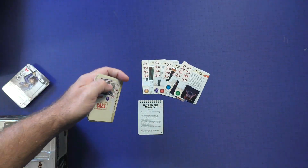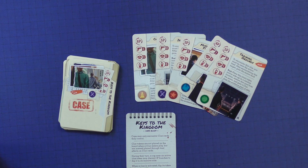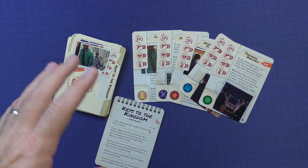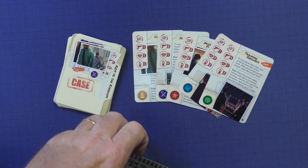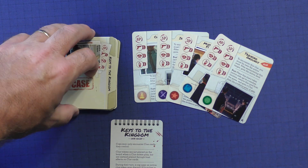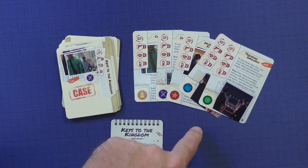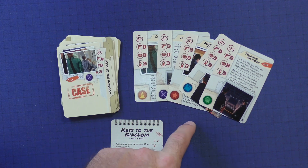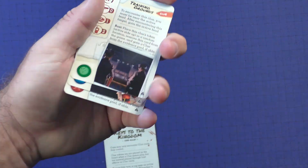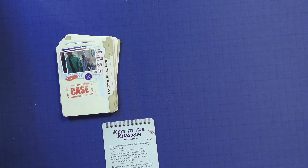That's frustrating, because you're building progress up and then these case cards are undoing them. What you're going to want to do is get the clues out, leave them active — even though some cards will trigger negative effects while they're active — and then spend the last part of the game making them inactive. That's what I found to be the best strategy. Otherwise, you spend all your hunches to inactivate clues and then a random card comes up and activates one again.